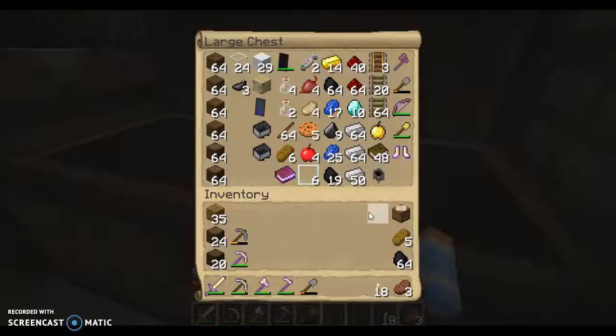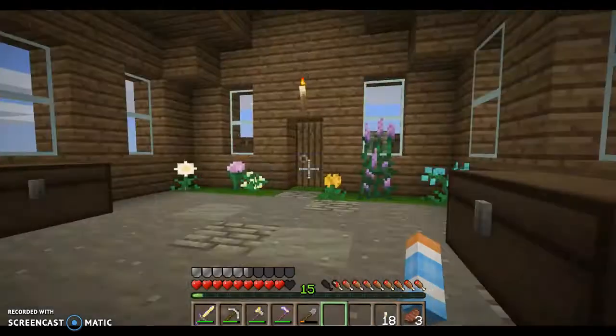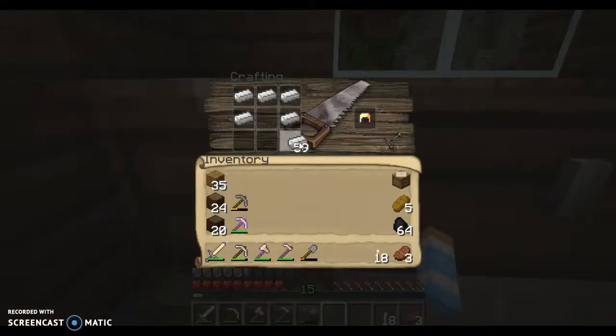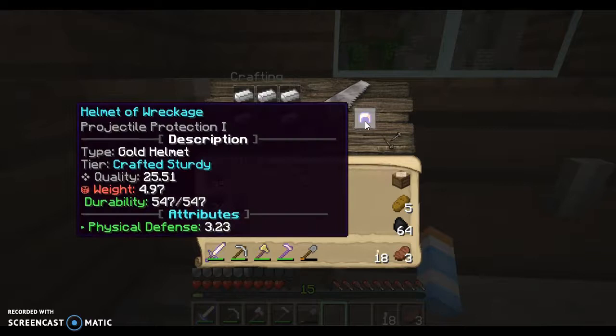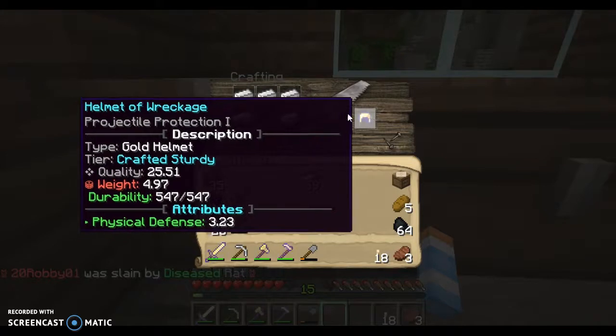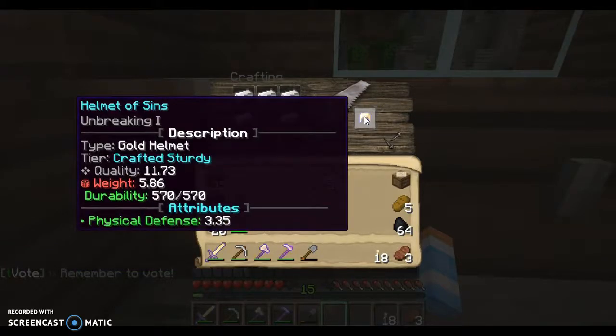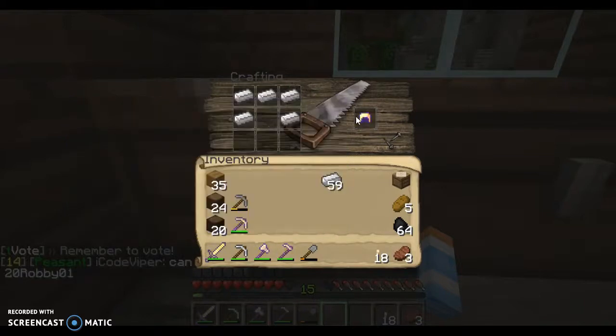So watch — it gets iron and it changes to gold, but see it changes to 25.51 and the weight went up by about 10. If you don't like that, you can keep changing it. See, this is different — you take it off and put it back on and it changes again. Whoa!